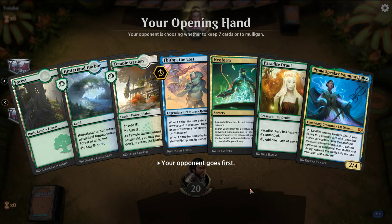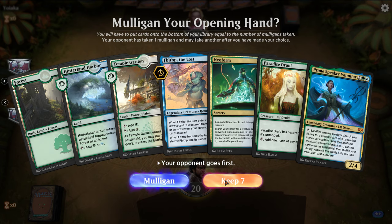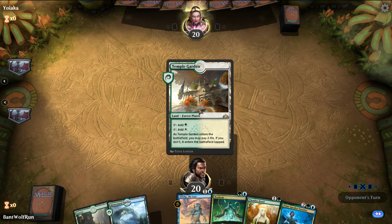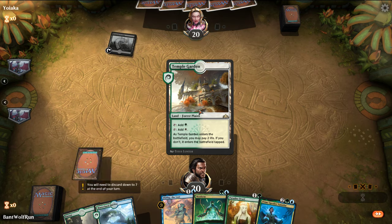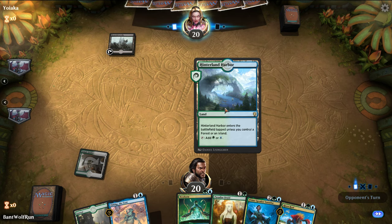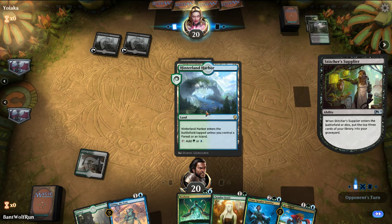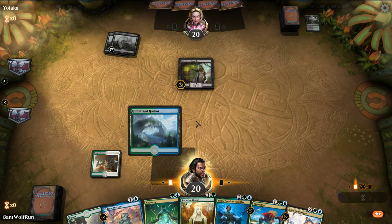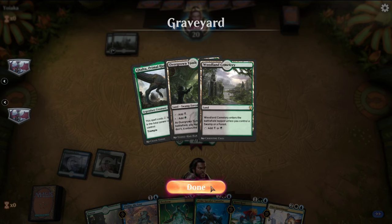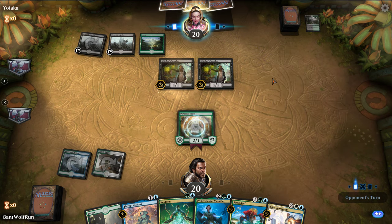This hand's much better. Turn three Prime Speaker — play Fibblethip, sack Fibblethip. I usually go and get Risen Reef. Looks like some sort of Golgari midrange Reanimator, perhaps? They've hit their Galtas.